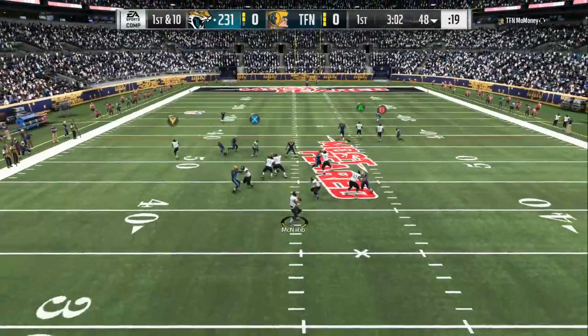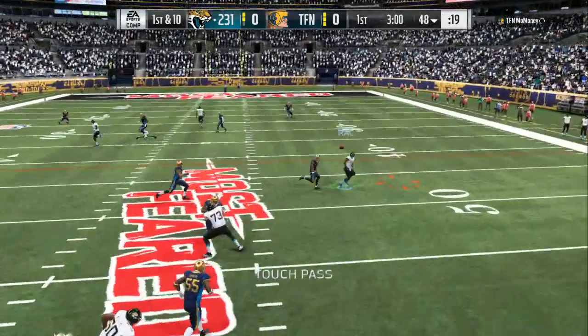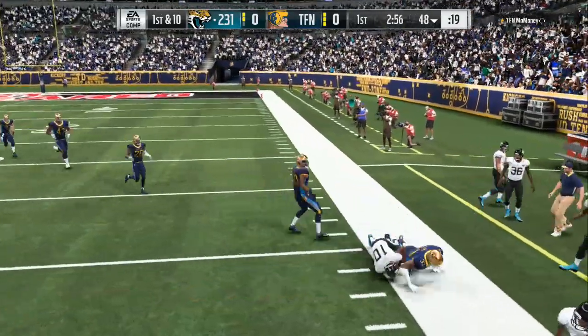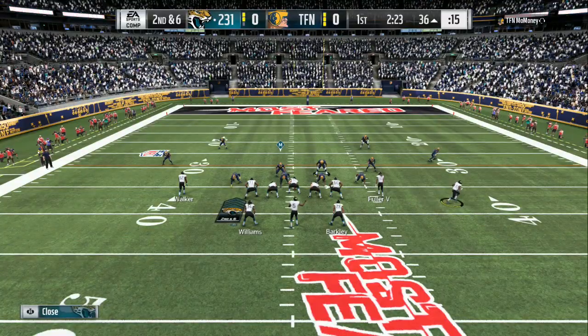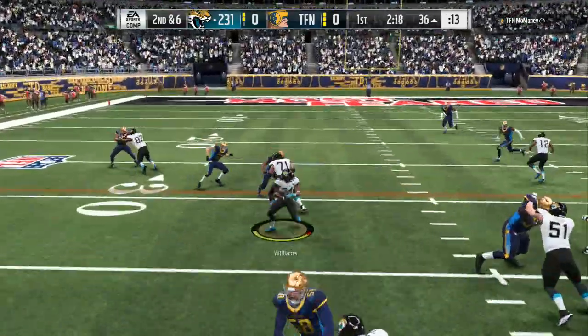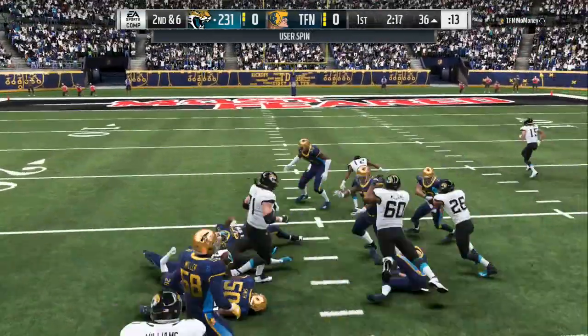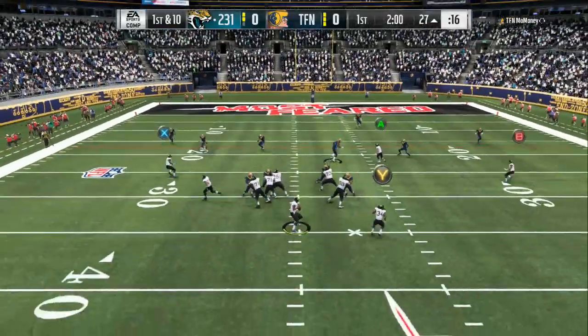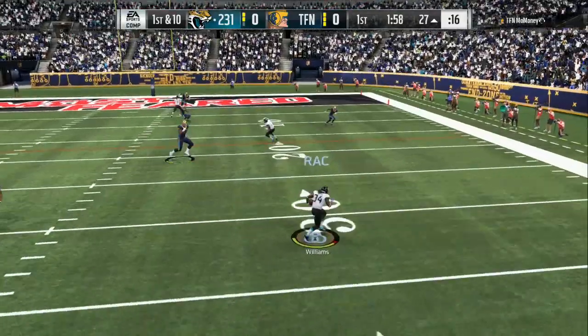If you need an offensive scheme, make sure you drop a like on the video and go in the description to get it. We have a blowout sale going right now — the cheapest offense you will ever find online. You can see me mixing in the pass with the draw. If your opponent starts dropping seven to eight back in coverage, you can just hit them with draws.